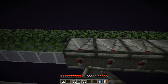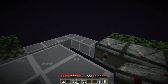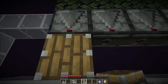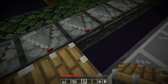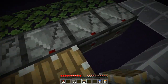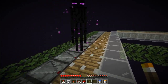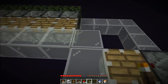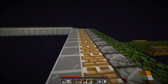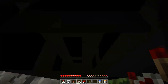Now that we have temporary blocks on every side, place observers — it's going to be 15 observers on each side. I placed all the observers as you can see. Now we need to place pistons facing up behind these observers, again on all four sides, 15 per side. An enderman already spawned, so go ahead and place torches on these corners temporarily to stop endermen from spawning.